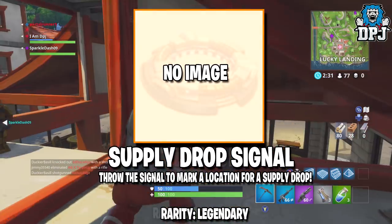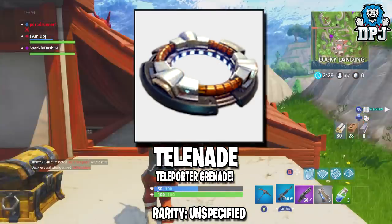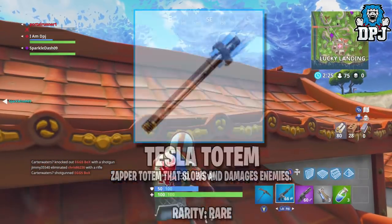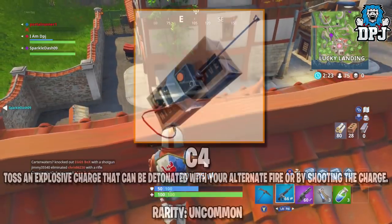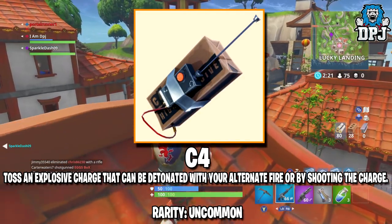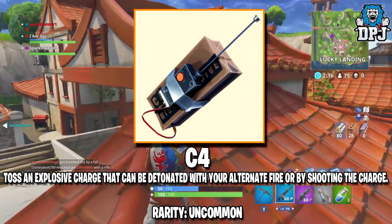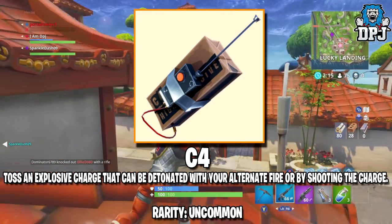Now many of these new items didn't have images to go with them, but today we have seen a Corporal B released as well as a whole new weapon. On screen now we can see the C4 — a tossing explosive charge that can be detonated with your alternate fire or by shooting the charge. Sounds pretty cool, can't wait to get my hands on these.